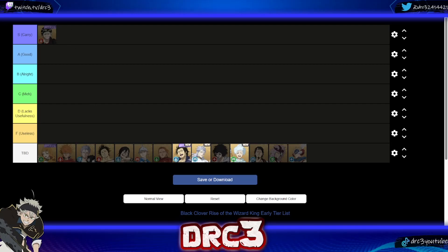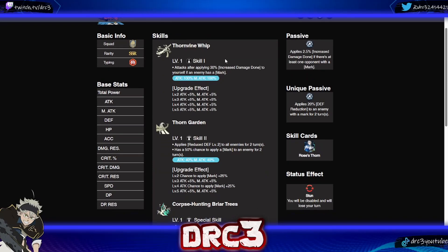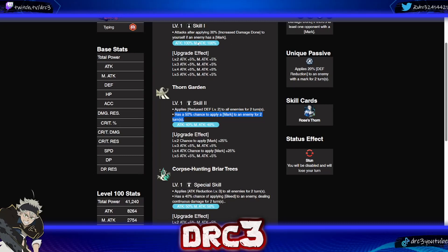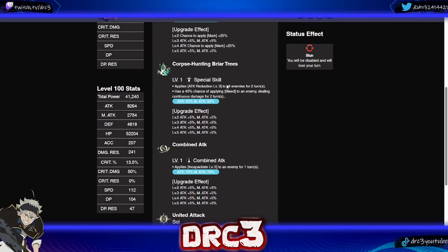Next up is Charlotte. Her first skill Thorn Whip attacks after applying 30% increased damage done to yourself if an enemy has a mark. Her second skill Thorn Garden applies reduced defense level 2 to all enemies for two turns — reducing enemy defense is always really good in any gacha game — and has a 50% chance to apply a mark to an enemy for two turns. So the strategy is to use the second skill first to apply the mark, then use the first skill for the increased damage.